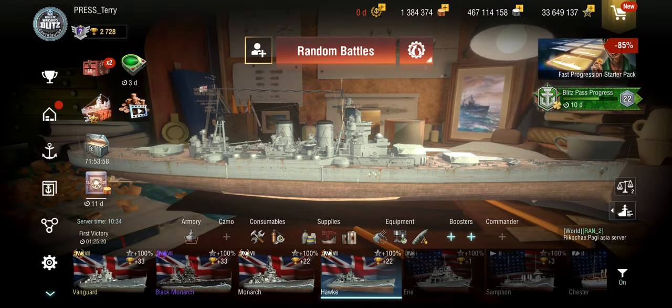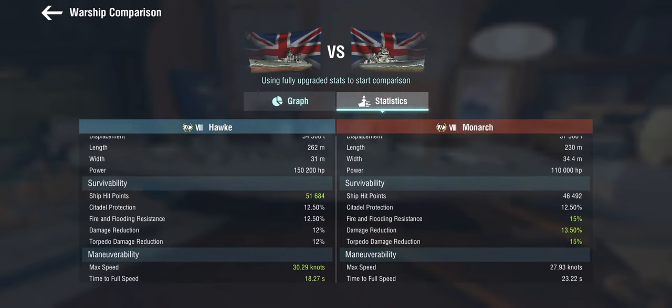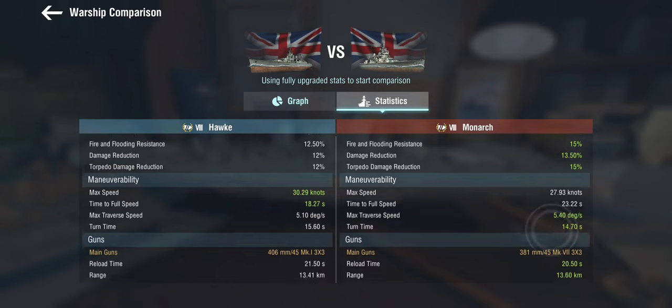Comparing the Hawk to the Monarch gives us an idea of the main differences. As a battlecruiser it's all about speed, which is why we have the engine boost. The Hawk also gets a defensive AA, whereas the Monarch has rapid reload. She gets more hit points than the Monarch, and the armour, while we can't tell exact values, doesn't look all that terrible on paper — at least not much worse than the Monarch, though British battleships in-game do suffer from a lack of impactful armour plating.